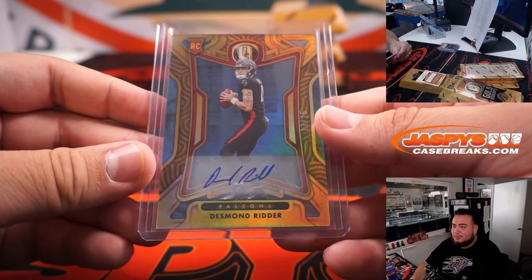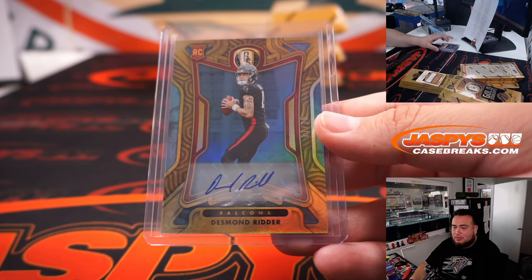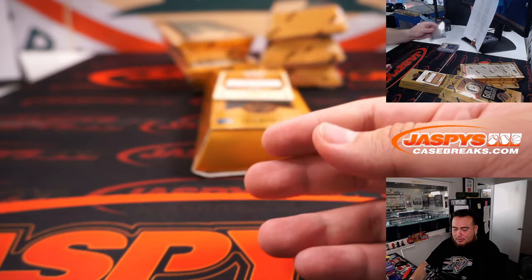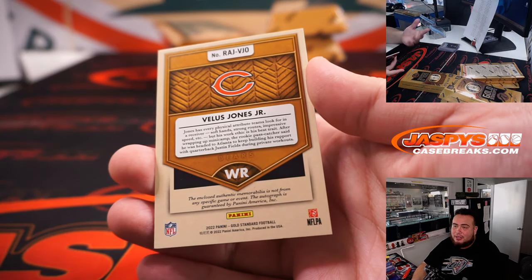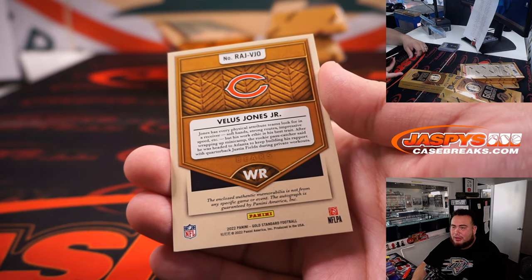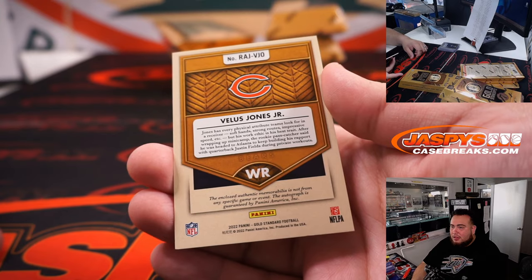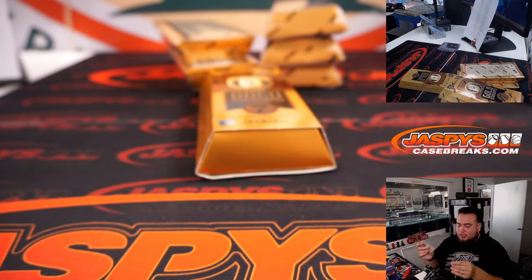I like Davante Smith, I think he fits in well with the Eagles. But it'd be different if we didn't have AJ Brown — then maybe I'd do it. They're both great though. Velez Jones Jr. — little autograph there, patch autograph for the Chicago Bears.